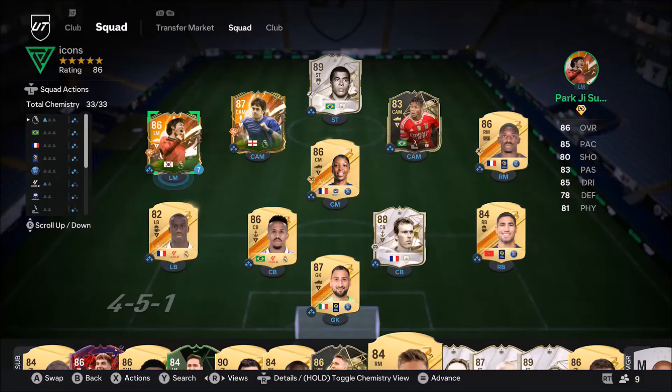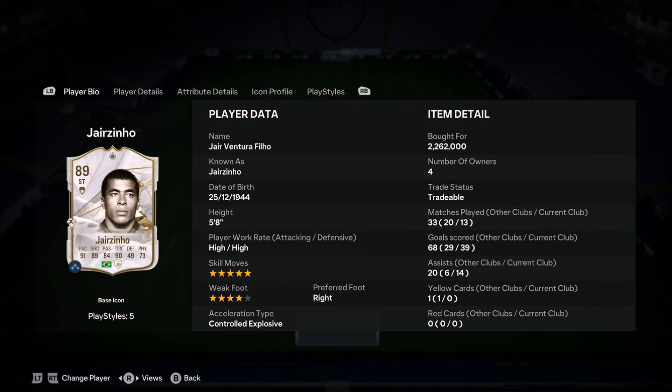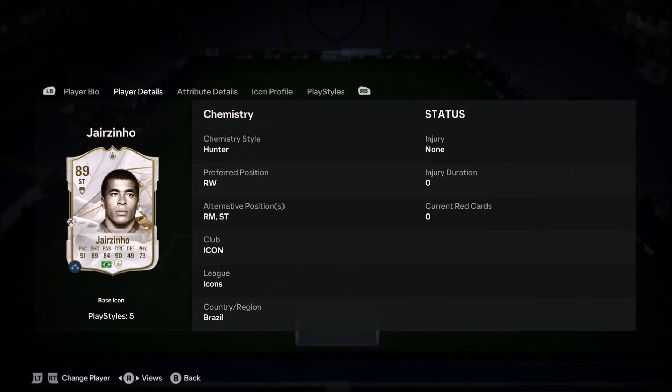Ladies and gentlemen, welcome to the video. Today we look at Jairzinho. Do you remember this guy? 5 foot 8, high/high work rates, 5-star skills with a 4-star weak foot, right footed. El Frakan, Jairzinho.